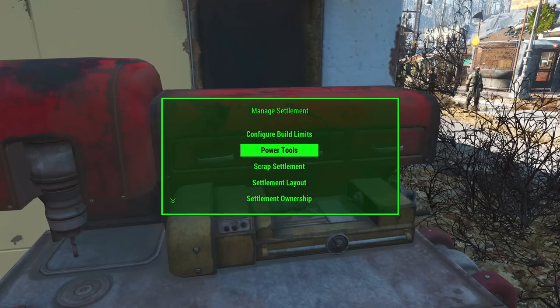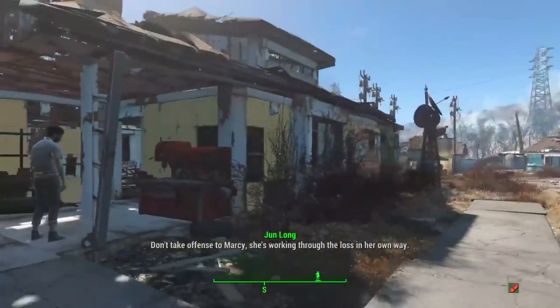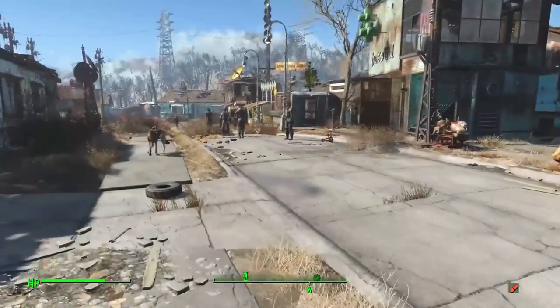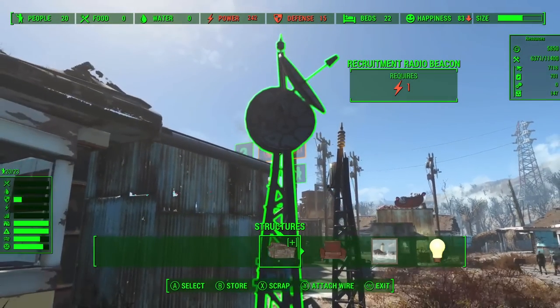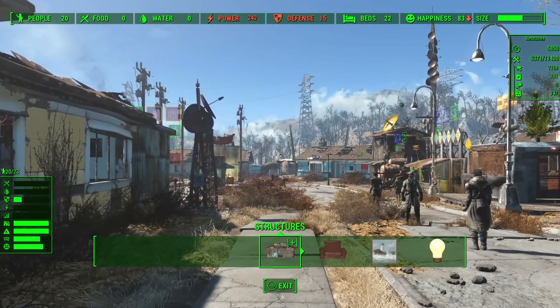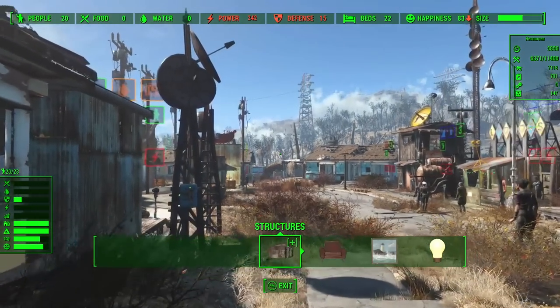Next up is the Power Tools menu. This has a lot of power in it. The first thing I'm going to talk about is what's available to all users — Xbox players and PC players that don't have F4SE. When you go to Power Tools, you'll see Convert Settlement to Faux Powered. Faux Powered is what I call it when an item that normally requires power can have its functionality without actually being powered. A good example would be your Radio Recruitment Beacon — right now it requires power and it's not working.